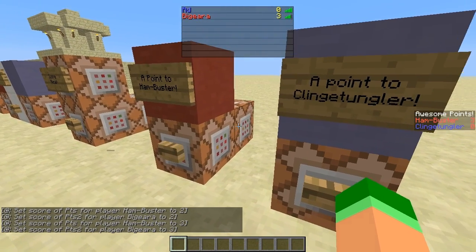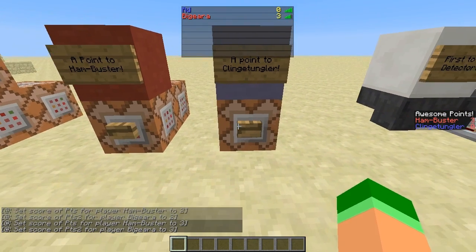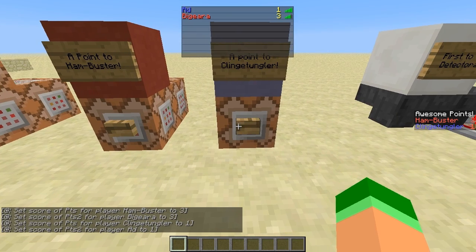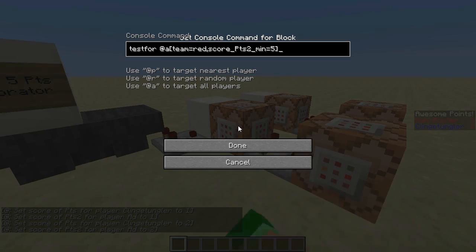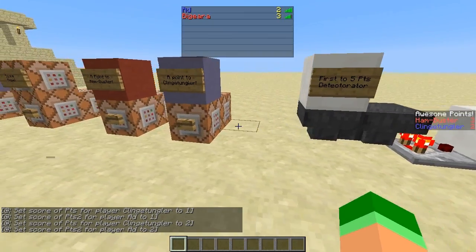However, this back command block is adding points to every actual member on that team, as you can see on the server menu. So when the players in either team hit 5 points, these testfor command blocks will pick up on it and announce the winning team. Supposedly. Let's give it a go.